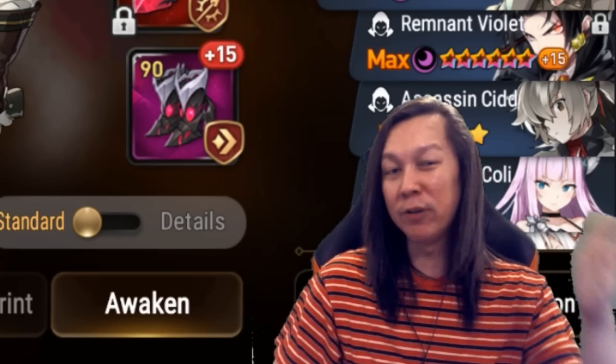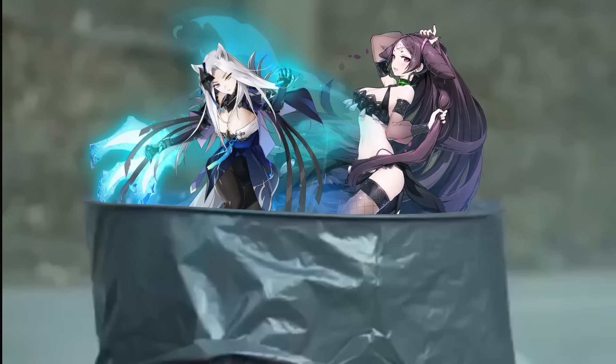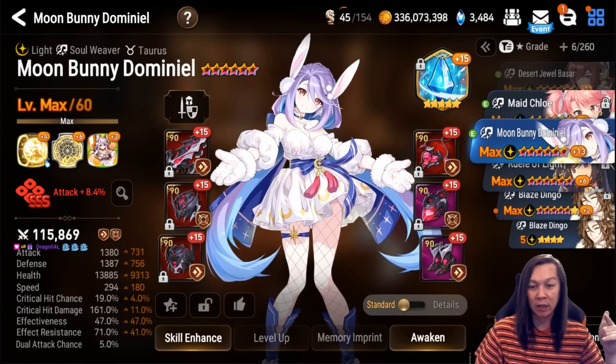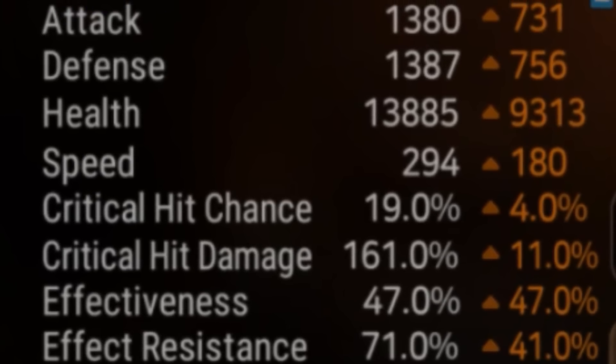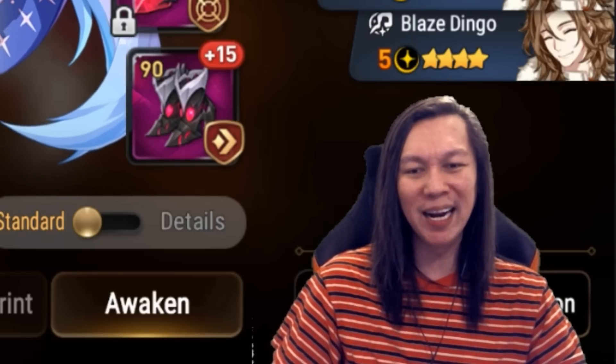We go to the next tier now, which is around 300 speed. I don't have Peira here, I don't have ML Ring gear, I don't have a Corin gear because I don't think they're good. Next we have Moon Bunny Domino — I have her at 294, and with the RTA buff she's 301.